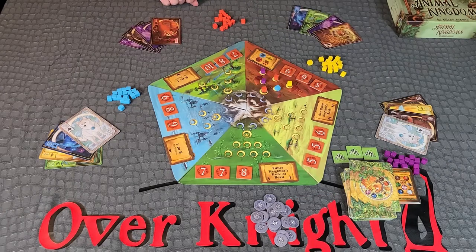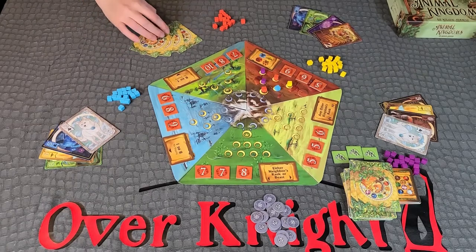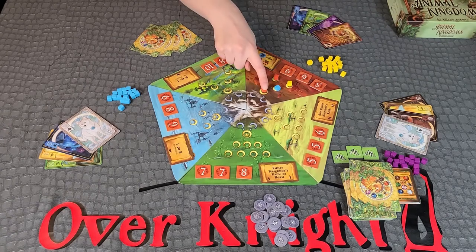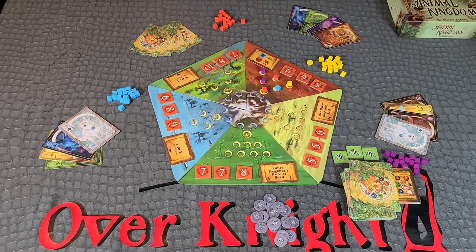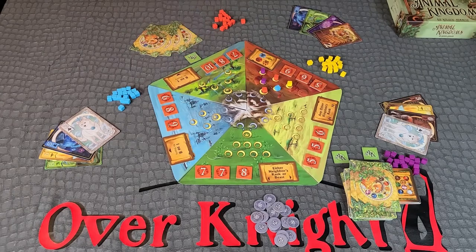Withdraw. If you cannot or do not want to play a noble beast card and choose not to rally, or another player has already withdrawn and you cannot rally, you must withdraw from the age. Place your hand of cards face down in front of you to indicate to all players that you have withdrawn. First to withdraw tiles: if you are the first player to withdraw during an age, either from placing in a capital city or from choosing to withdraw, randomly select one of the available green first to withdraw tiles and place it face down in front of you. You may look at its value, but do not reveal it until the end of the game.